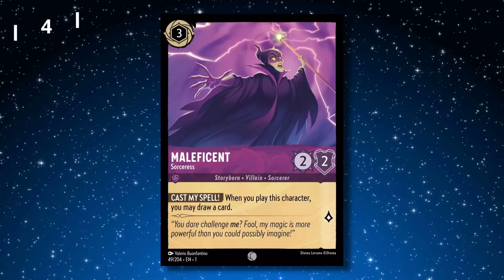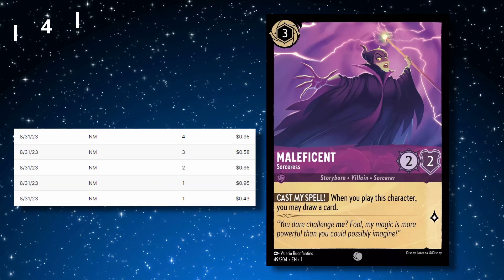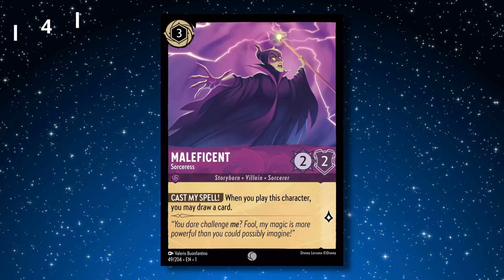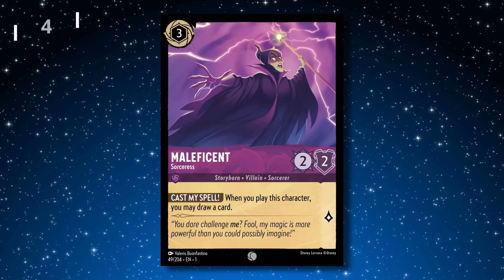Number 4 is Maleficent Sorceress. This card is printed as a common and is going anywhere between $0.50 and $1. This card is a staple in Amethyst decks, allowing you to draw a card when she is played, and she has 3 cost so you can sing Friends on the Other Side with her. Being a common and so commonly used is why she's in the top 4.